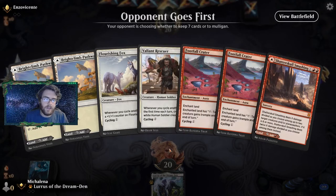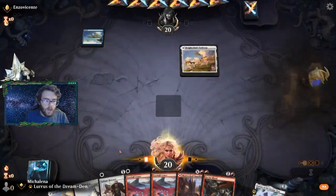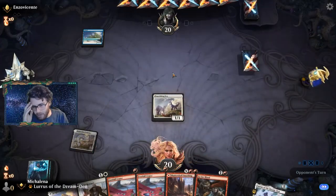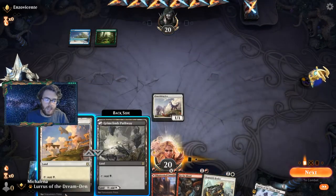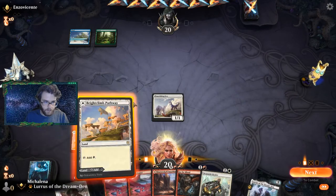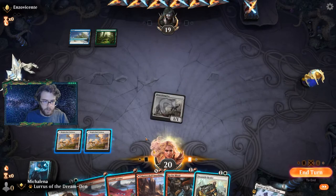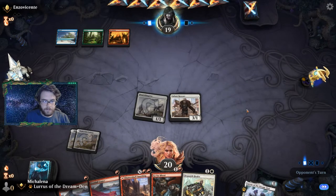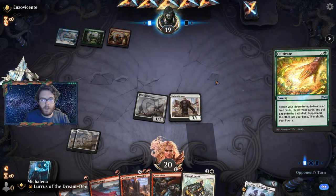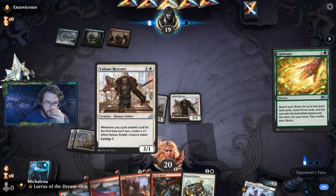This hand looks banging — ding ding ding! We'll play that into the fox — Flourishing Mr. Fantastic Fox. Can we go back to talk about how good that movie was — it's a classic. We're more than likely just going to play our Valiant Rescuer here. We're trading short-term damage for long-term damage. While they're setting up we want to play more things to the board. We can play this as a mountain and just cycle a bunch of cards and live the dream.